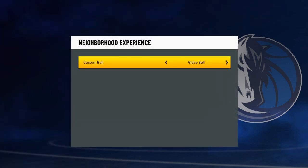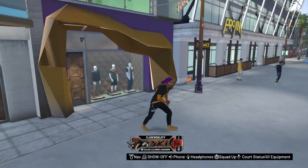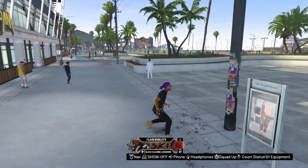Whichever one you choose, just hover over that one. Then back out of it — press circle — and then you're good to go.